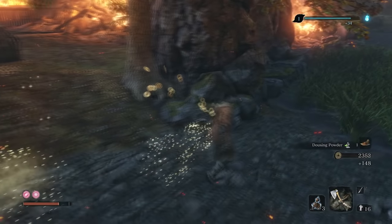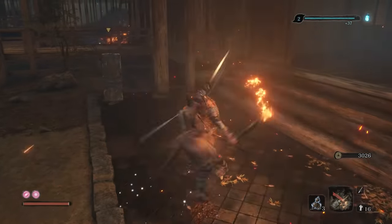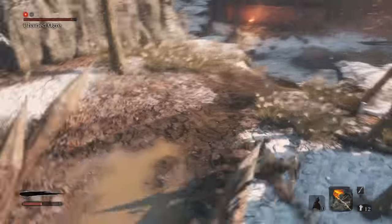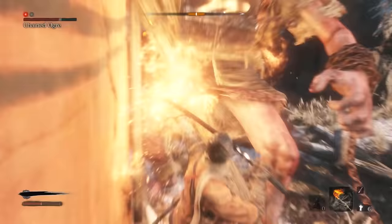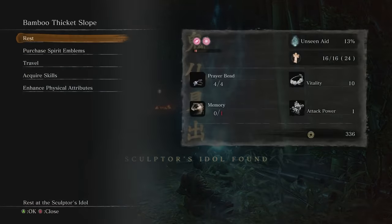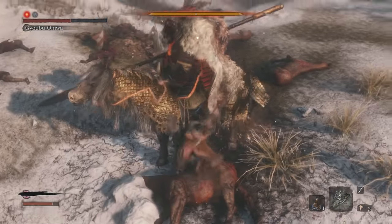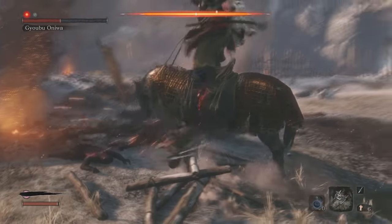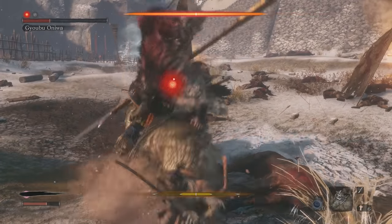Most enemies drop gold called Sen, which can be collected by holding down the square button — something you're guaranteed to forget after wiping a squad of enemies. Gold lets you buy consumables, upgrade your prosthetic arm, and most importantly buy spirit emblems at Buddha statues for ten Sen each. Buddha statues are also where you increase your core strength: every mini boss drops prayer beads, and four prayer beads increase your vitality and posture significantly. After defeating a main boss, you receive a memory of that battle — confront it at a Buddha statue to gain an attack power point, dealing more damage and posture damage.